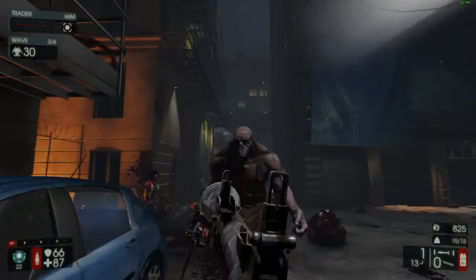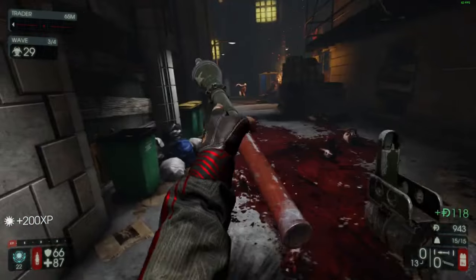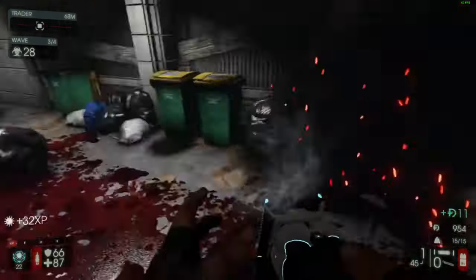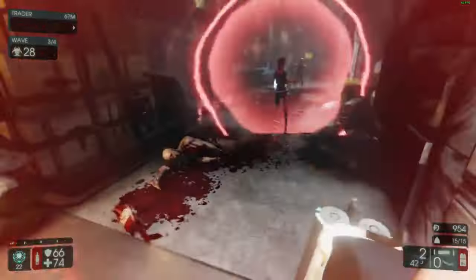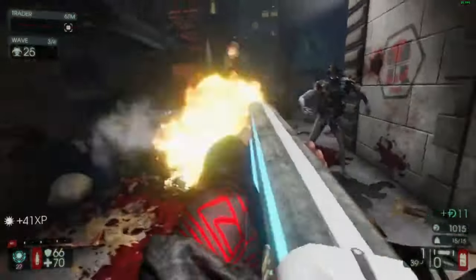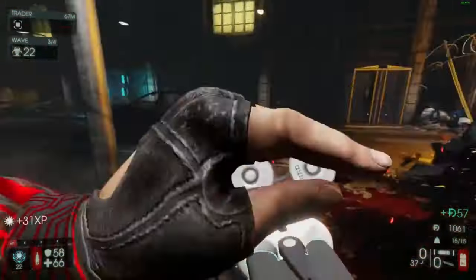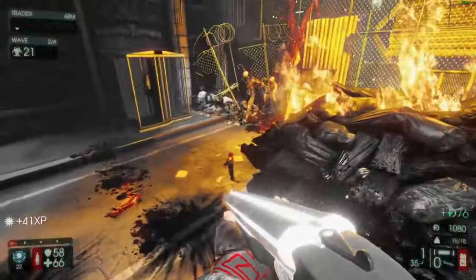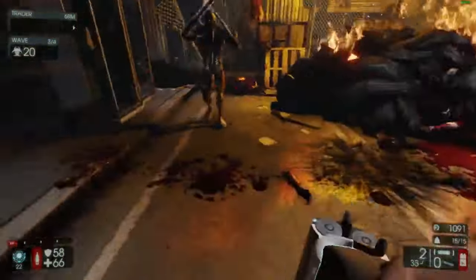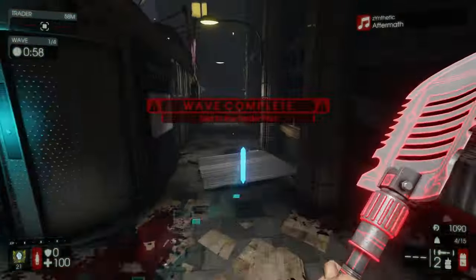Tip number seven: you can kill scrakes with explosives at short range. The scrake is actually explosive-resistant, unlike the flesh pound, so it won't go down easily. What I like to do is shoot the scrake with an unexploded shot from an RPG or any explosive projectile — ideally aim for the head. My weapon of choice is the RPG because it can one-hit kill a scrake with a headshot.